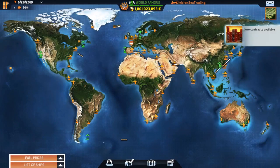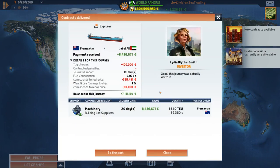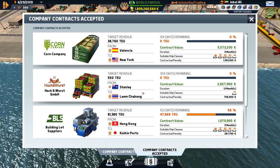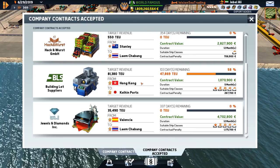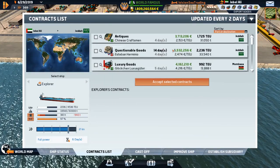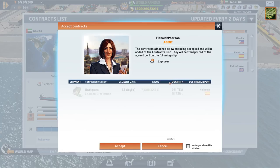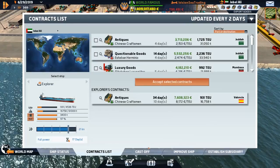We got some new contracts. The Explorer's in Jabel — very nice. The MERS2 is going from Stanley to Lame Shebang, so that's covered. We could have you head up to Hong Kong — that's probably a good place to go if there's anything there. Mombasa, Lame Shebang, Valencia, Melbourne — why not go to Valencia, then head to New York.